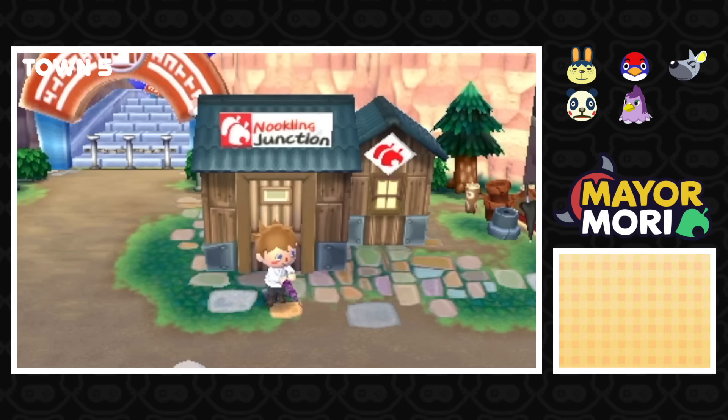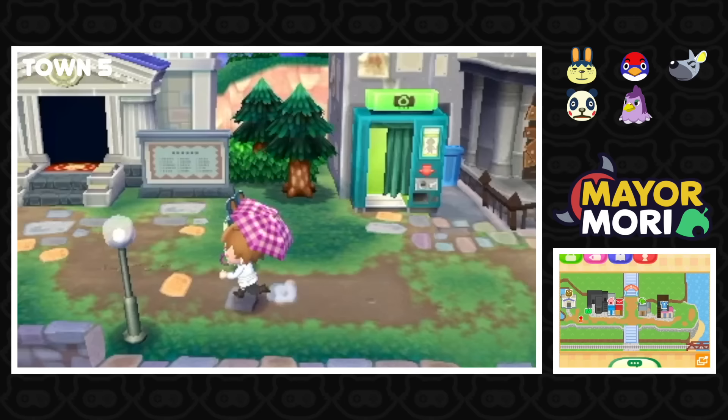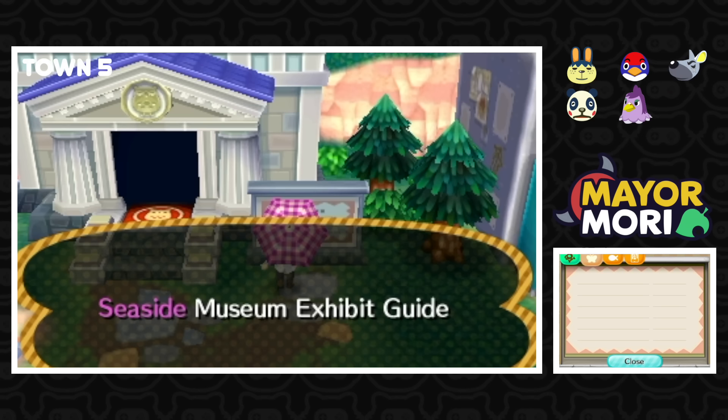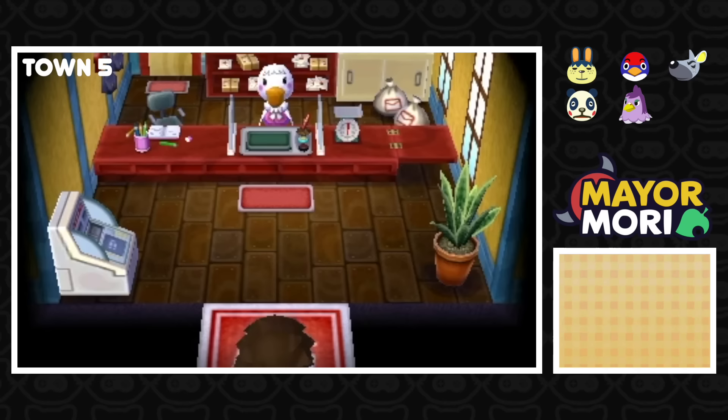It must have been raining the last time the player played, because the character has an umbrella. Unfortunately, none of the shops are unlocked again. The museum's on this side. Seaside Museum Exhibit — no fossils, no bugs, and no artwork! That is crazy! I can't believe this is such a young town. Let's check how many bells have been saved — I would say this town is likely days old, not even weeks, but days.